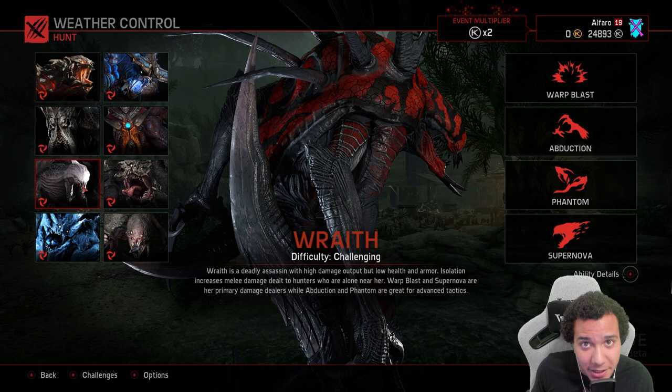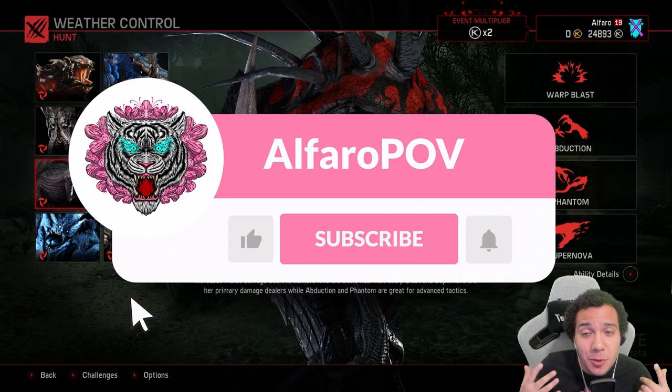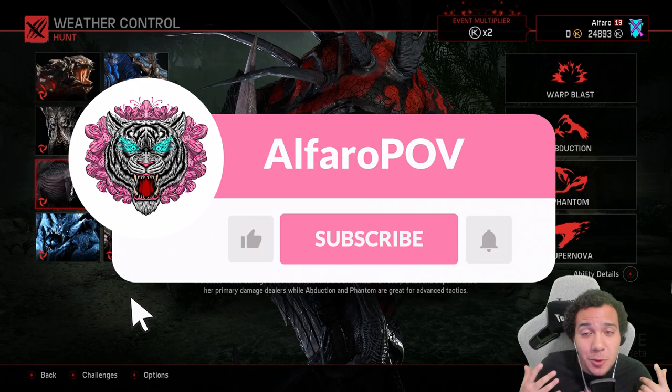That's a GG — that's how you play monster on Hunt. Overall, I showed you what you need to know before you play the monster and what to do when you play the monster. I gave you two gameplay examples: Hunt and Arena Mode. Let me know in the comments which monster you like to play. If you enjoyed this video, like, subscribe, and turn that notification bell on. This is Alfaro signing out.